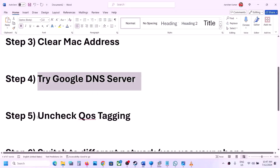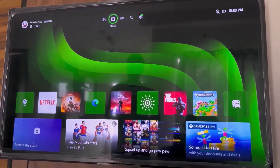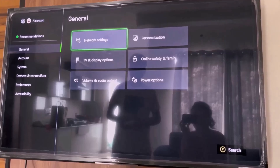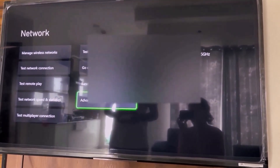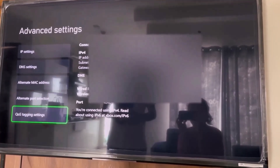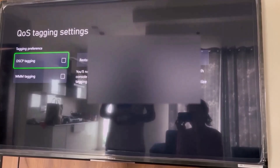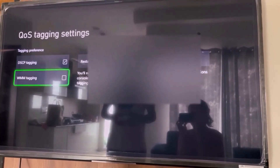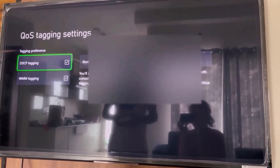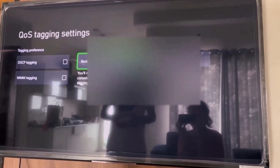The next step is to uncheck QOS tagging on your Xbox console. Go to Settings, General, Network Settings, scroll down to Advanced Settings. At the bottom you will see QOS tagging settings. If DSCP tagging and WMM tagging are checked, uncheck both of those boxes. Then restart your console and check.